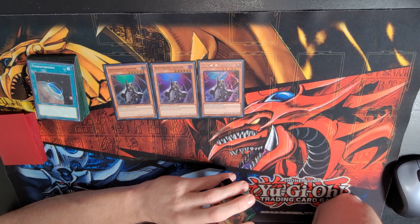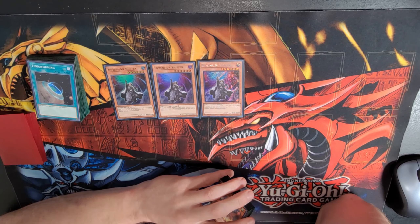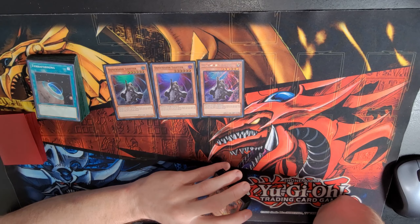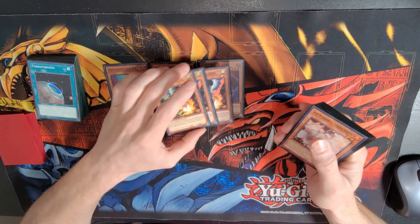You got Sword Souls still out there a little bit — they don't want that. But it's just an auto win for decks like Tear, Fire Kings. It really hurts Rescue Ace. All the branded strategies, it just wrecks them. Anything that's Horus-based, wrecks them.